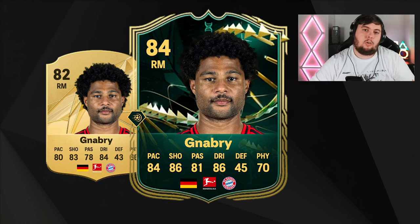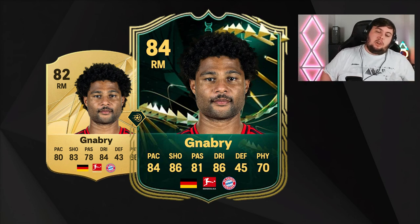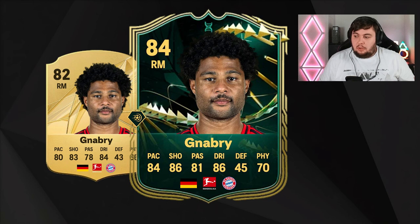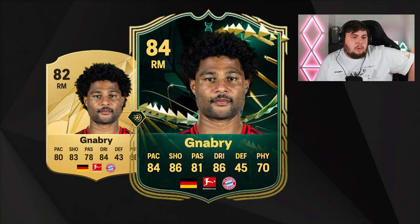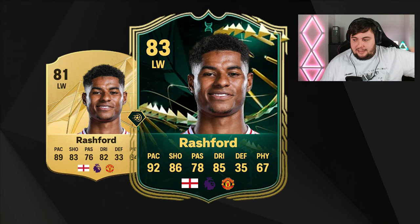We also have Serge Gnabry, 82 rated — downgraded from an 85. His gold card alone isn't as usable due to lack of pace, but with the evolution upgrades he could be great. I think EA will give the Bundesliga more love this year. He's versatile — can play striker and right mid — and could be a strong usable player in the Bundesliga.